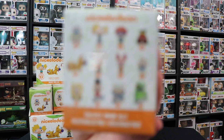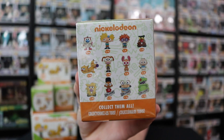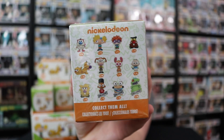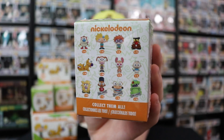Let me show you the back of the box and go through them before we start. Starting top left going across, we've got Ren, Arnold, Chucky, Norbert, CatDog, Eliza, Stimpy, Tommy, Daggett, Gerald, Crumb, and Reptar. Those are the different ones you can get inside this box. If you guys want to pause it, you can see the little rarities on there.